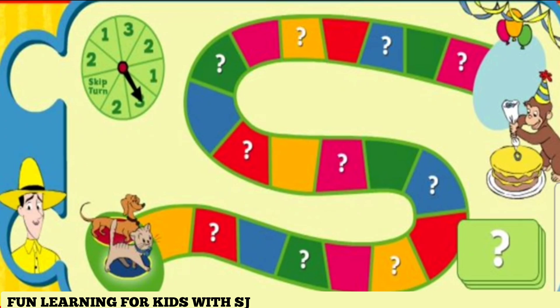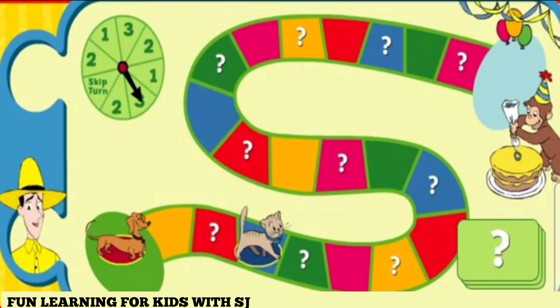You spun a three. Click on the third square. That's three. Hundley, it's your turn. Click on the spinner.